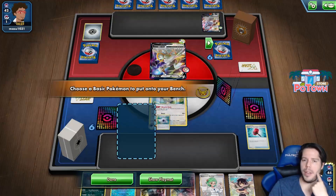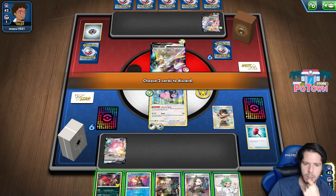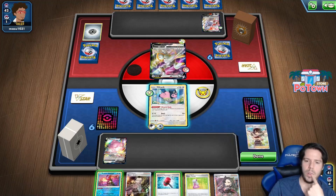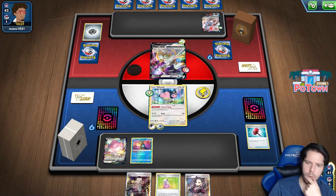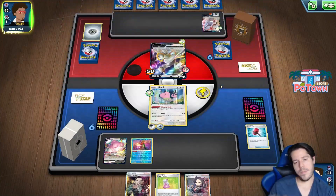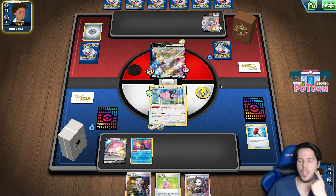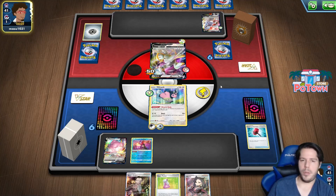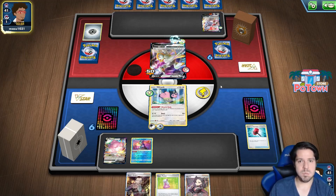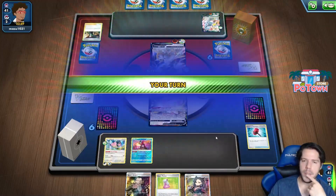So I'm going to go ahead and Zinnia for two instead. A Crushing Hammer flip - nope. I'll bench and attack for 50. Next up I have the Marnie, but it might not do anything. B-Max is a big problem though for sure - and there's the Boss on poor Blissey. Research time.